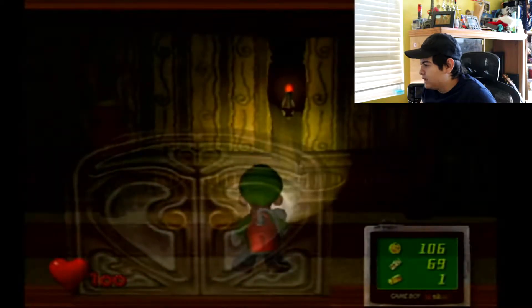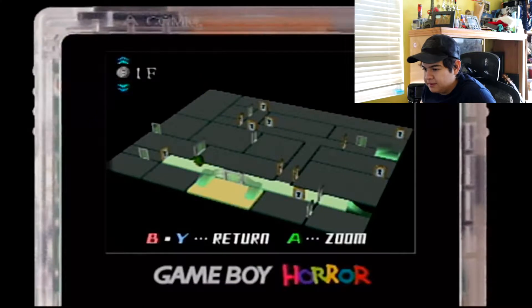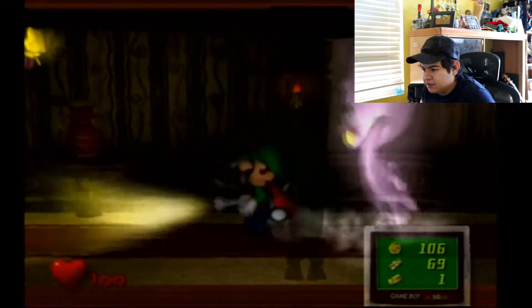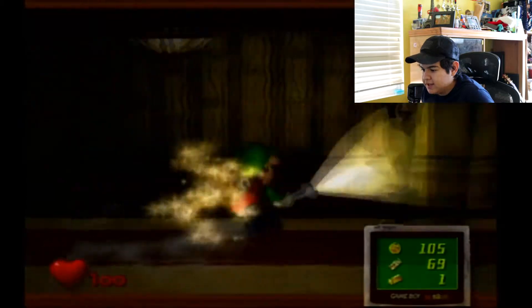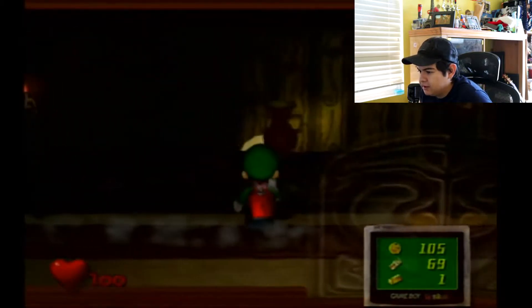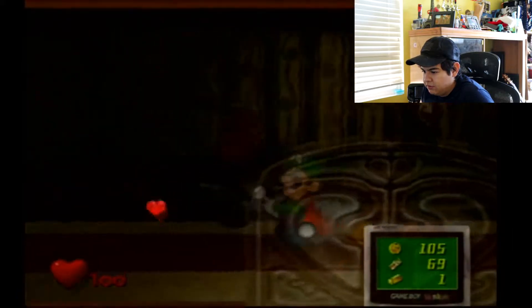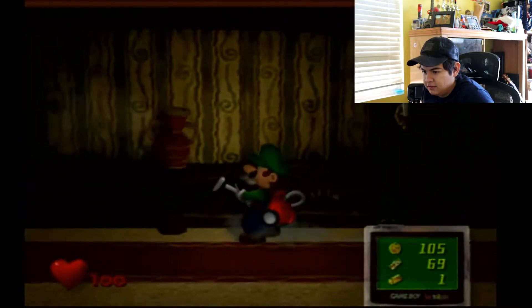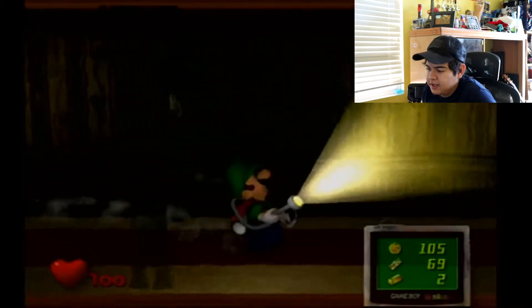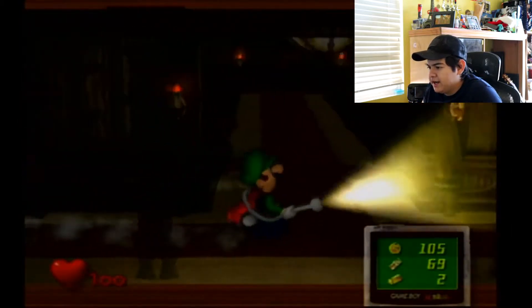Look at that — a massive hallway. Let's check the map; everything is locked but there's not much for us to do here. These ghosts are pretty annoying — you'll be seeing them throughout the playthrough. Oh, a gold bar! I'll take that. That leaves us with two gold bars. Let's head over to our next destination.